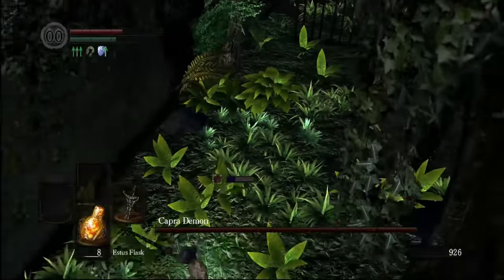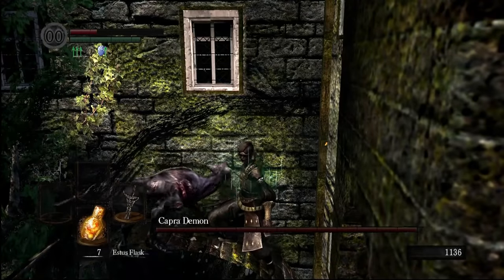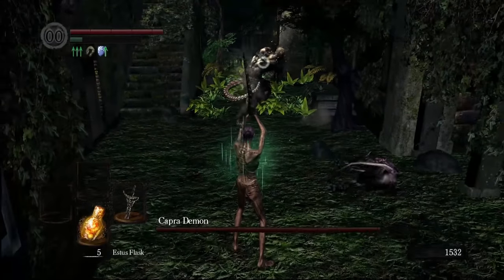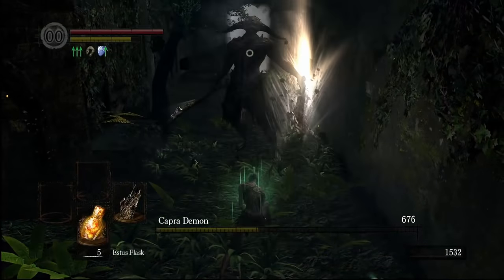The Capra Demon fight isn't too bad. The trickiest part of the whole thing was finding the time to actually get a cast off. Eventually, I realized that being naked wasn't exactly the best idea, and with a little luck, was able to take out the dogs with one swing. After that, it was just a matter of hitting Capra with shockwaves until he died. Good Gwynn. It's not even fair, is it?